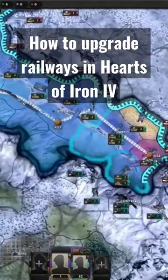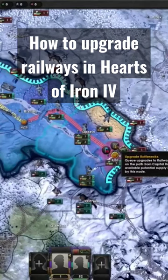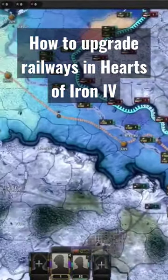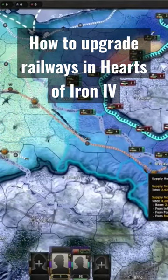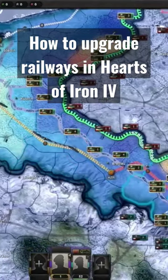You can upgrade a railway either by clicking on a supply hub and then selecting the upgrade bottlenecks icon. If we go to our construction queue, you can see that it's added in that build order. This will automatically upgrade the lowest level of railway lines along that route, getting them all to the same level and keeping it consistent. If you just keep mashing that button, it will upgrade the line the whole way along.